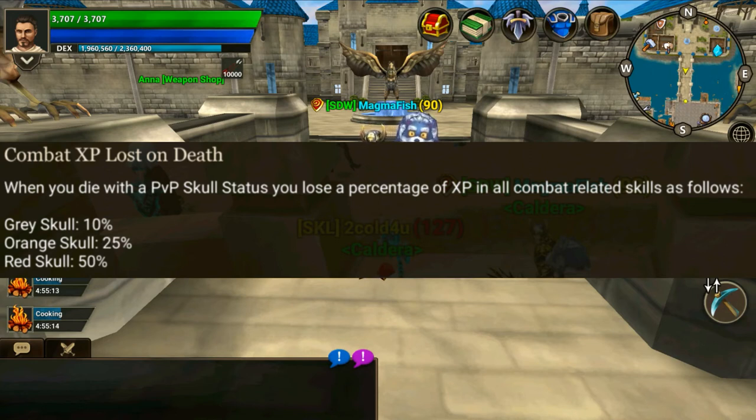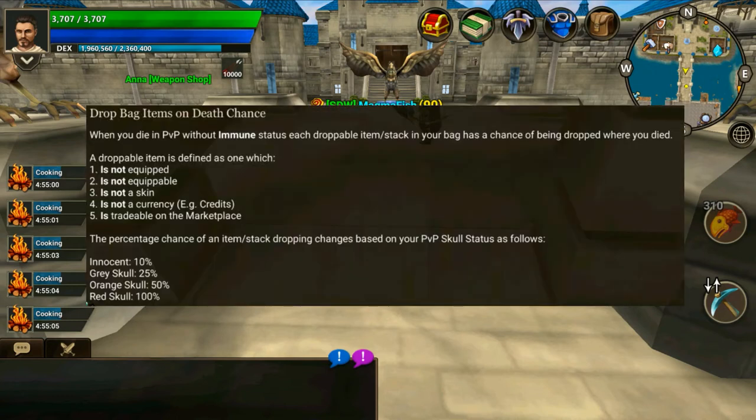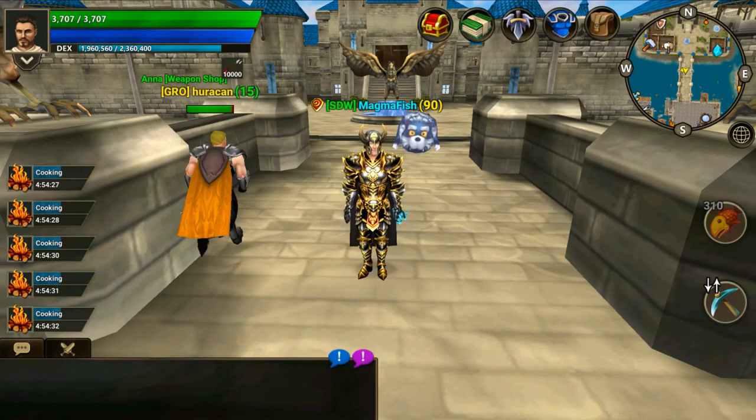Make sure you're all leveled up before going to red skull just to keep your XP safe. One of the biggest updates to the new PvP system is that players can drop loot on death. When you die without the immune status, each droppable item or stack in your bag has a chance of being dropped where you died and can be picked up by others. The percentage chance depends on your skull status: innocent is 10%, gray skull is 25%, orange skull is 50%, and red skull is 100%. So you really don't want to die as a red skull — there's a very high chance you just drop everything.